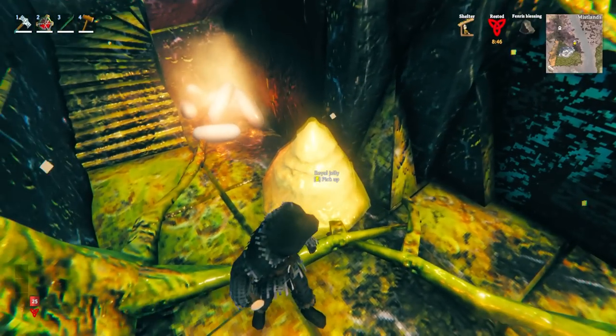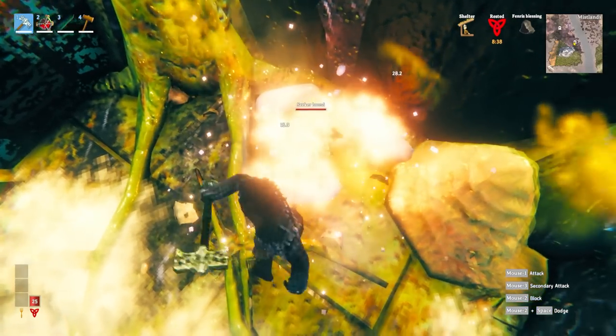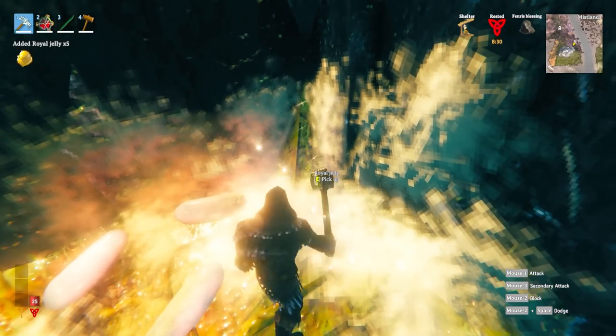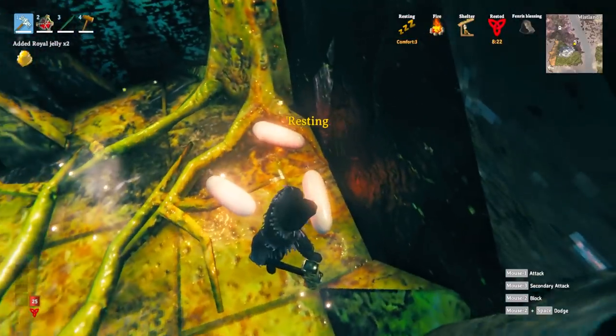When in the dungeons you can find all kinds of different things. One is royal jelly — that's where you get royal jelly in the game. When you come up against these hive-like objects you want to go ahead and smash them; broods will start to spawn but you can get a few hits and kill them before they start damaging you. If there's some on the floor you simply cannot hit, you can either use a hammer for AOE damage or use your bow and arrow to shoot them.